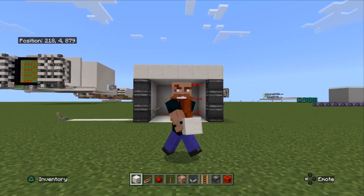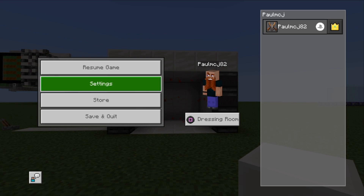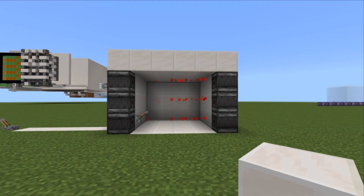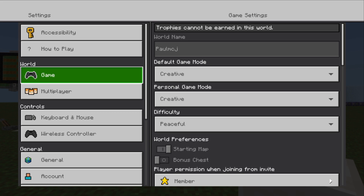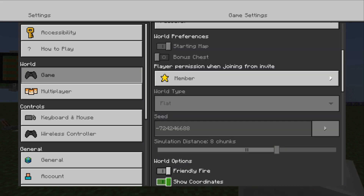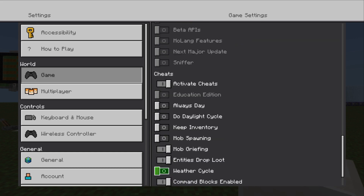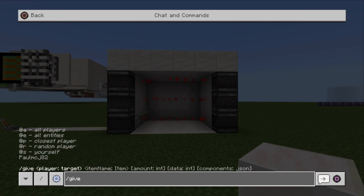Let's get into it. Let's go into our settings and make sure the following are on for this to work. We need to make sure that coordinates are on, command blocks are enabled, and cheats are activated. Let's give ourselves a command block first of all.